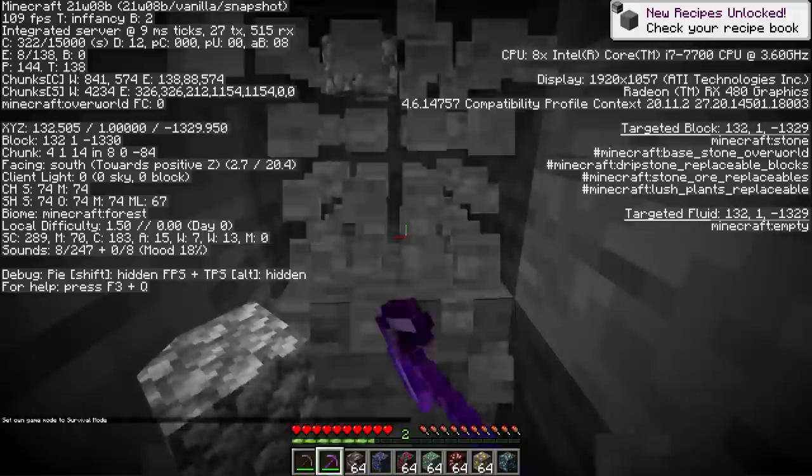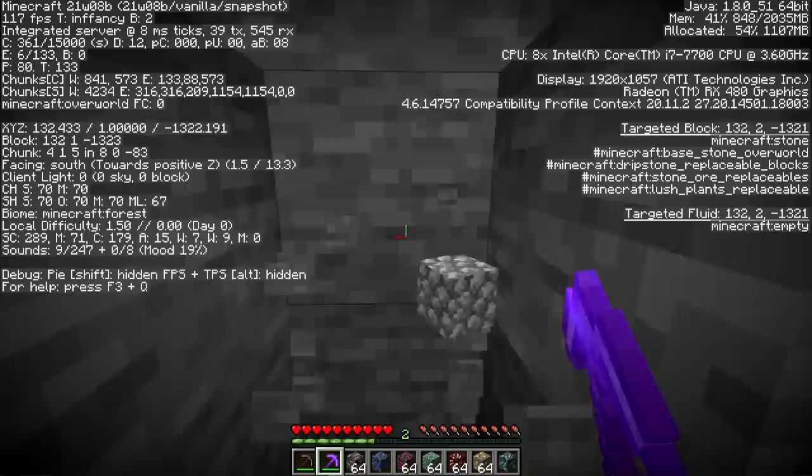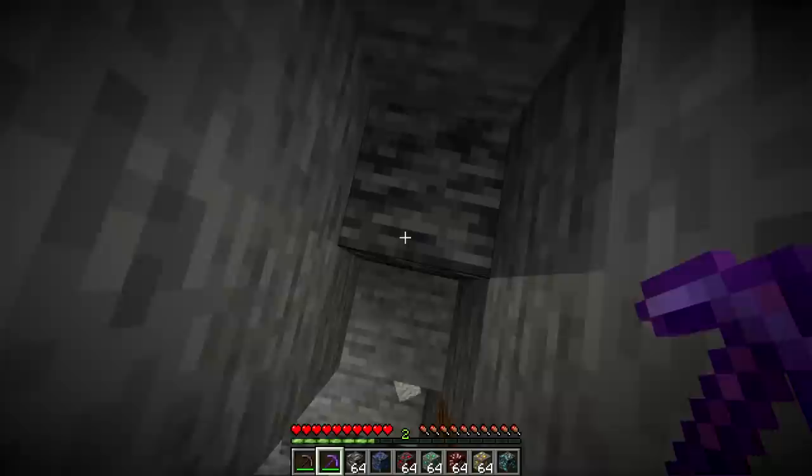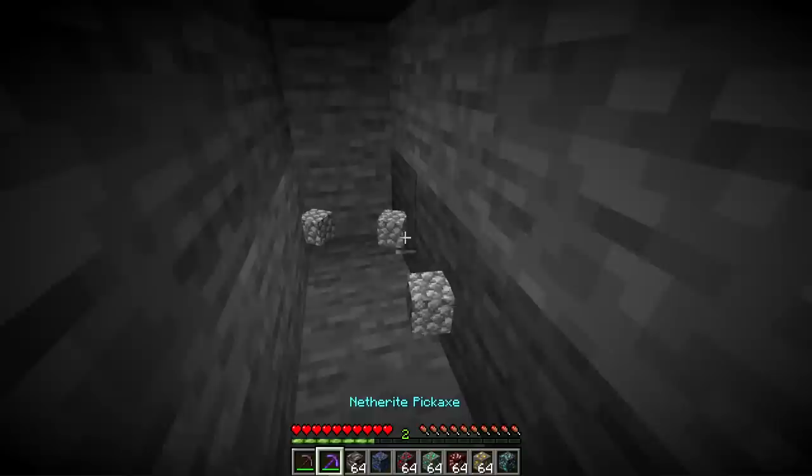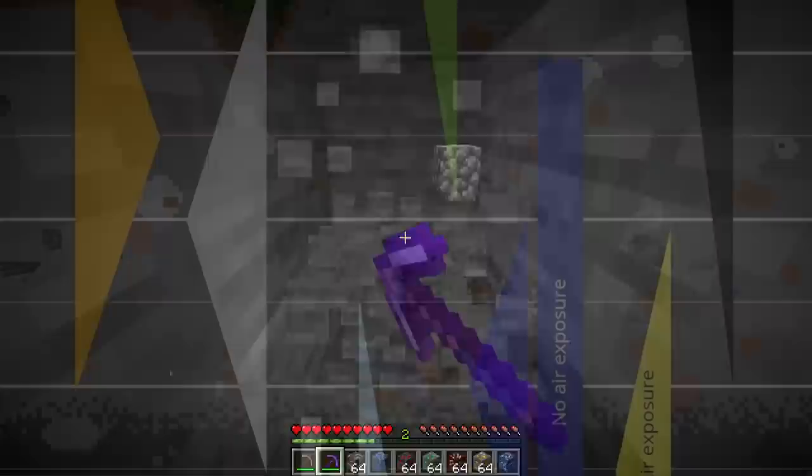At around Y level 1, you have the best luck to find all variations of ores, and you can mine through stone, which is much easier than deep slate. This is one block above where deep slate starts, so you're just in stone territory. Going up one more block means you won't encounter any deep slate ore variations, which are twice as hard to mine up, while still finding ores in the walls and ceilings at around Y level 4.